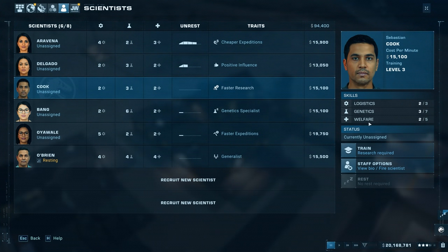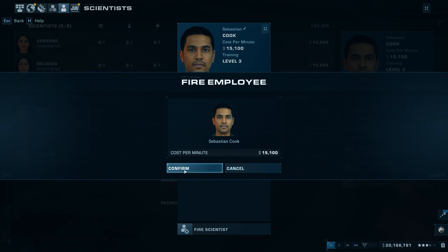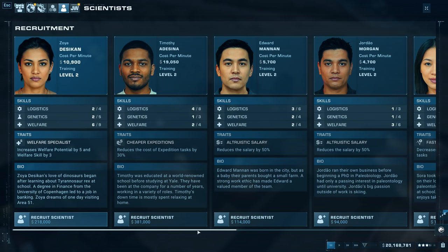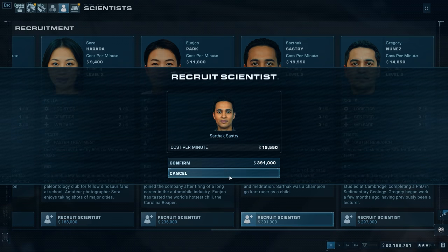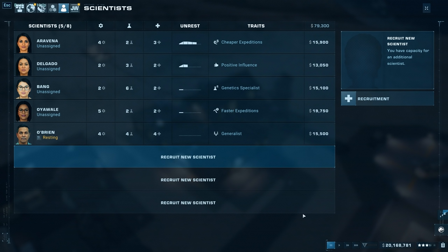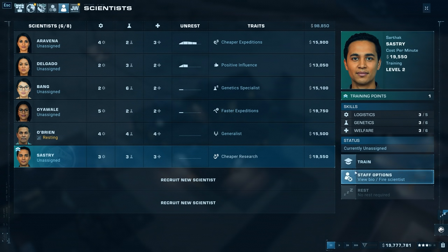Let's get rid of Cook - fire him, because he's two, three, and two. The guy we're replacing him with is three, three, and three and gives us cheaper research. Cook has faster research which is good, but I don't think it's necessary when we can use the speed-through feature. Faster research isn't the biggest deal when cheaper research saves more money. Let's hire Sastry for 19,000 dollars per minute - yes, hired.